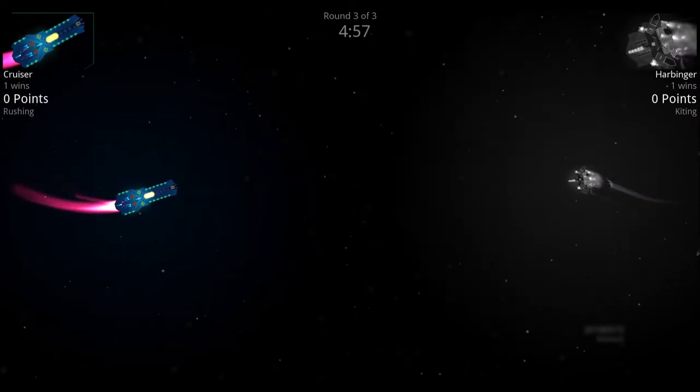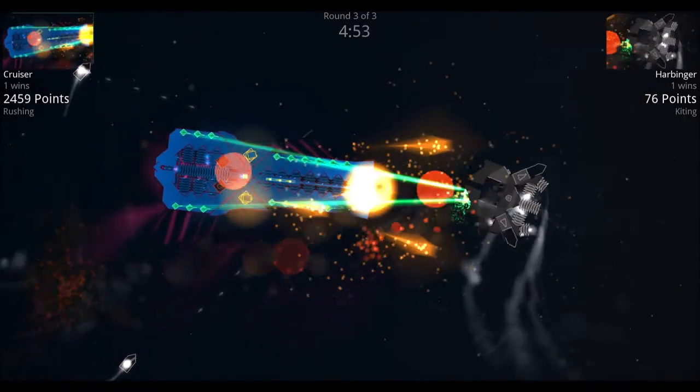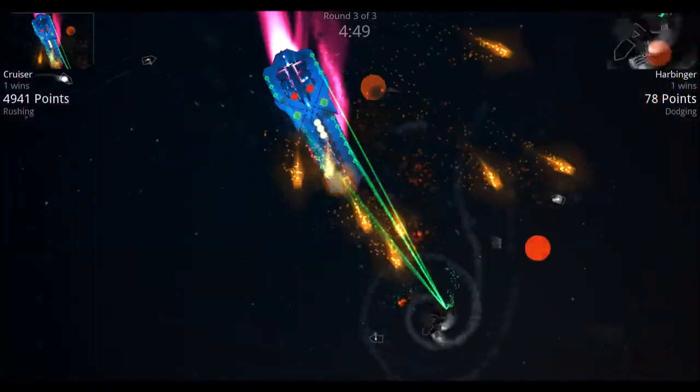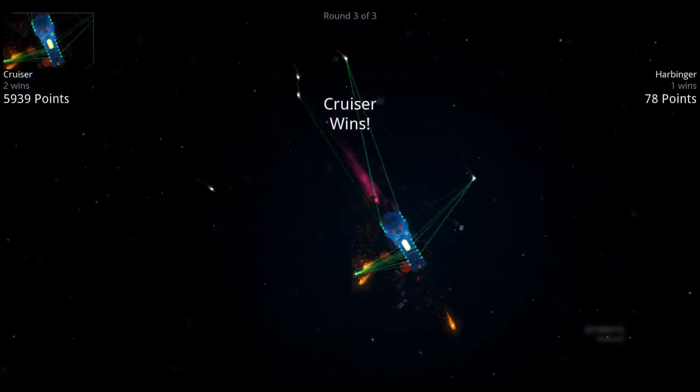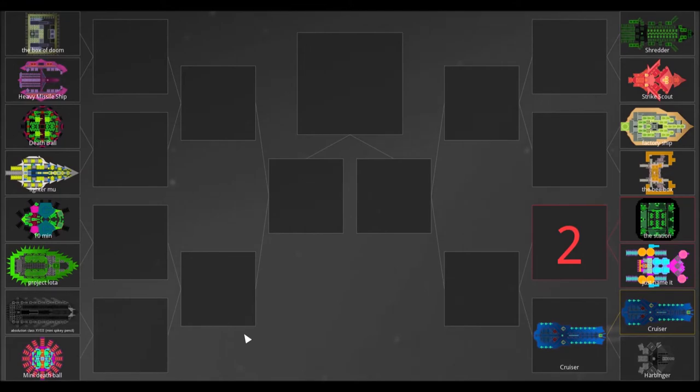Now we're into the final round, and the Cruiser is rushing in towards the Harbinger. The Harbinger shot out both nukes, but they both missed. It looks like the Harbinger shot out another round of nukes — both circling in towards the Cruiser — but the Cruiser finishes it off before they hit.